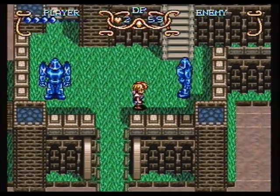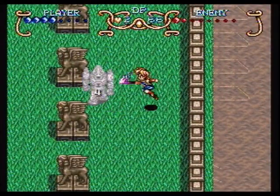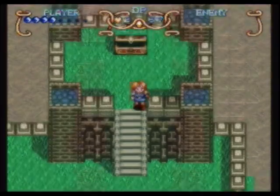They're a little bit easier to fight from the sides, as it turns out. The hands don't spread out nearly so much, so I started doing that quite a bit. I worked my way through the rest of the area, found a chest which contained a red jewel. Nice!